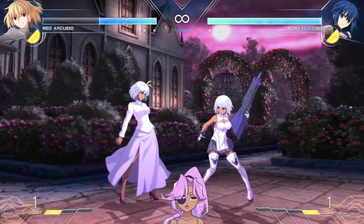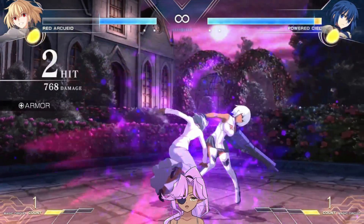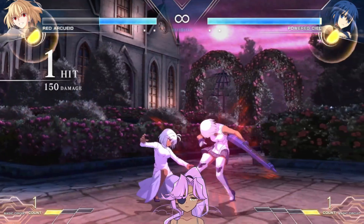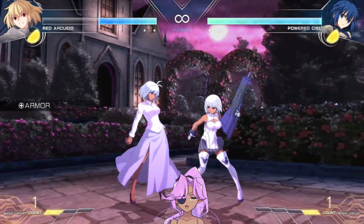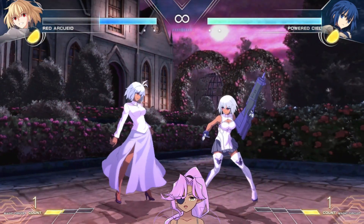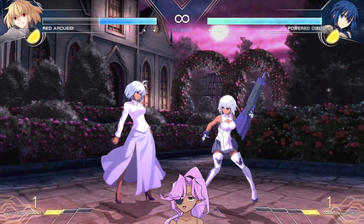It's also a good deception because this looks like the start-up of another move. So if you get your opponent blocking on block screen, you can do something like that and they'll block high, but then you can do something like 2B which will hit low. And you'll be like, oh shit, I got hit low.